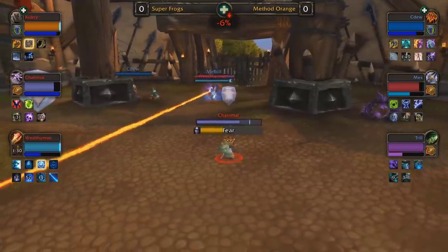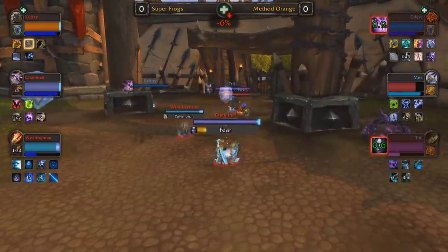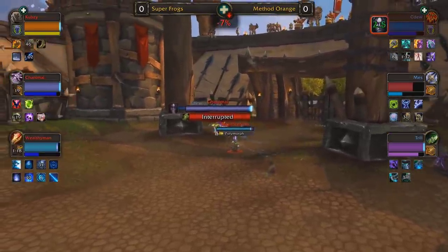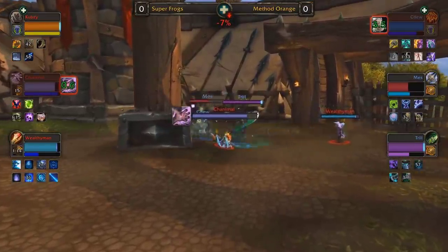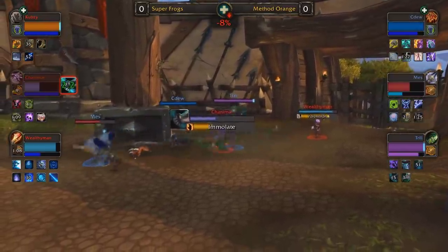Completely reset on mana — back to basically 100%. We are now at 6% dampening, and I really believe that things are going to start getting very scary for Method Orange if they can't get Cubsy out of mana. They're not really going to be able to get much of a lead, especially with Chanimal and Wealthy Man just free casting in the open. I think if Super Frogs take game one, we need to see Method Orange go back to their windwalker death knight — they can't rely on this strategy, because Super Frogs have brought a composition that can totally nullify it.